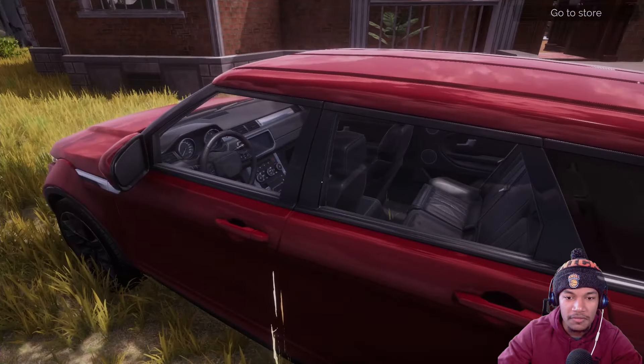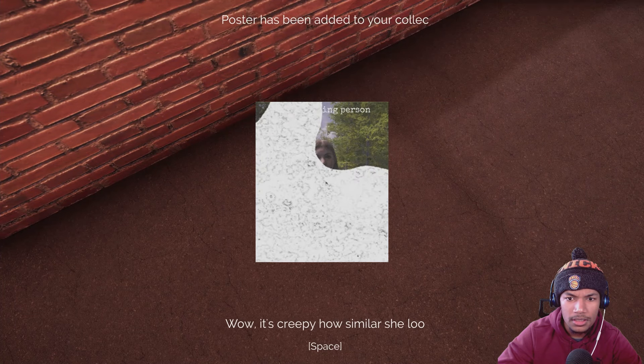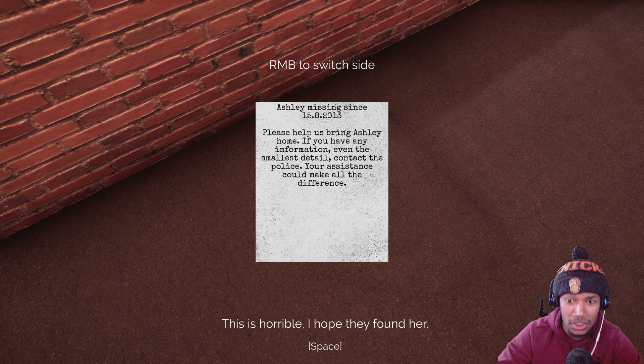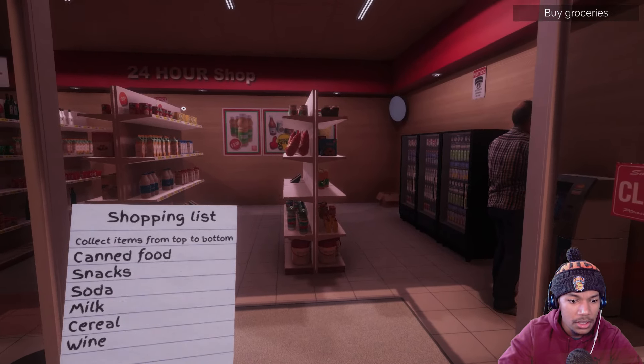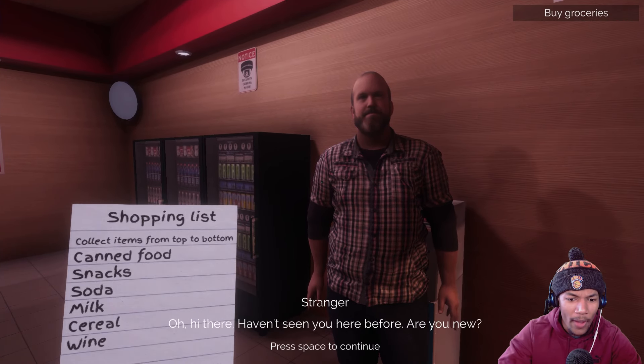All right, let's drive my damn toy car of an SUV. Look how small this is. Holy shit, what's that? Some kind of paper? What the hell, wait what is this? Wow, it's creepy how similar she looks to me. Ashley missing — wait, it's actually another person. Ashley missing since August 15, 2013. Please help us bring Ashley home. If you have any information, even the smallest detail, contact the police. Your assistance could make all the difference. This is horrible. I hope they found her. Press tab to look at the shopping list. Fears to Fathom, I'm really out here changing the whole horror genre. Canned foods, snacks, soda, milk, cereal, wine. Oh my fucking god! Stranger — oh, hi there! Haven't seen you here before, are you new?